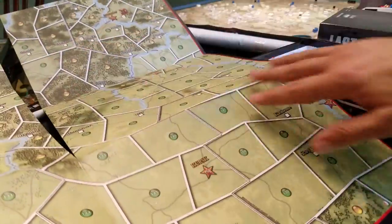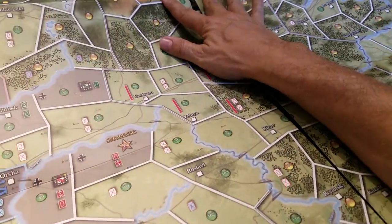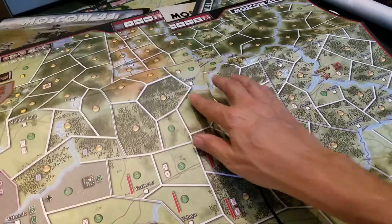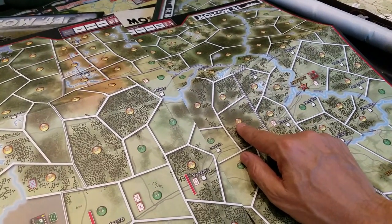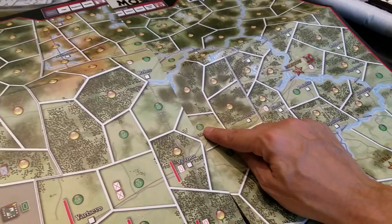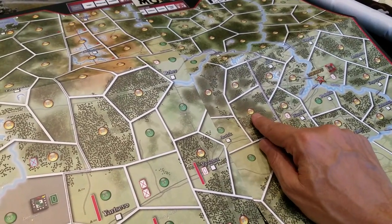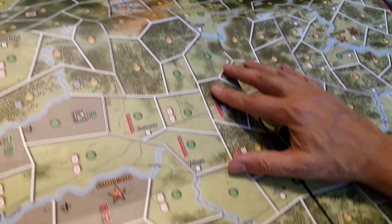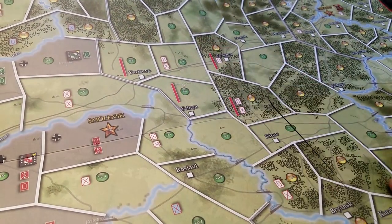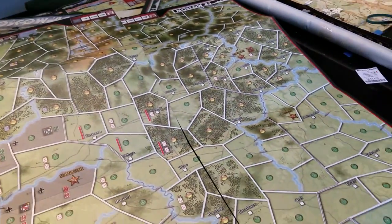I think the map is pretty attractive — it's reminiscent of the color scheme for Waterloo 200, with the same iconography to convey information. I don't know yet what all the symbols stand for — these may be defensive values or something completely different for this game — but we've also got setup layout on the map. It's a pretty attractive looking package.